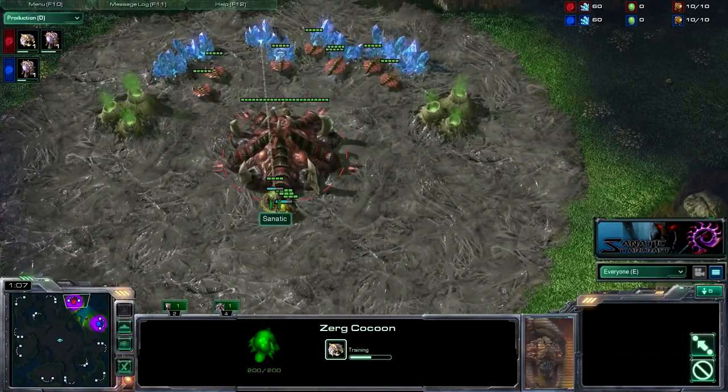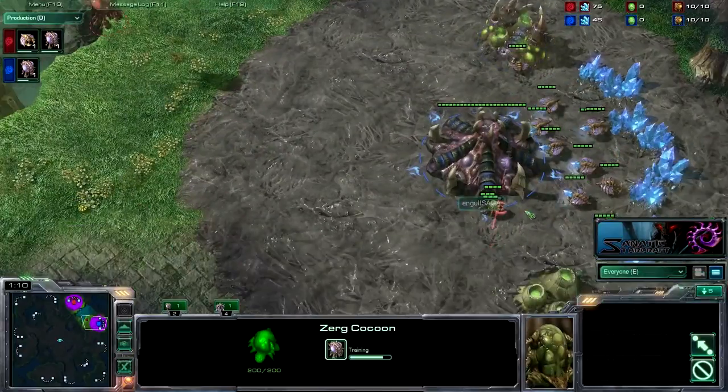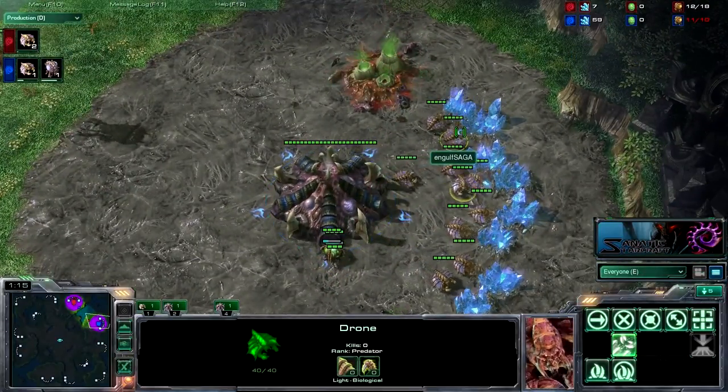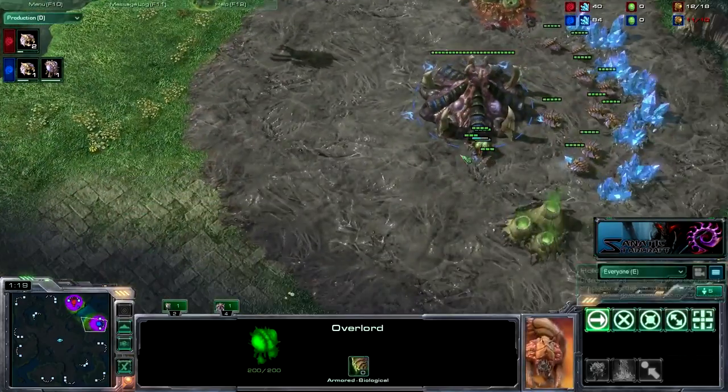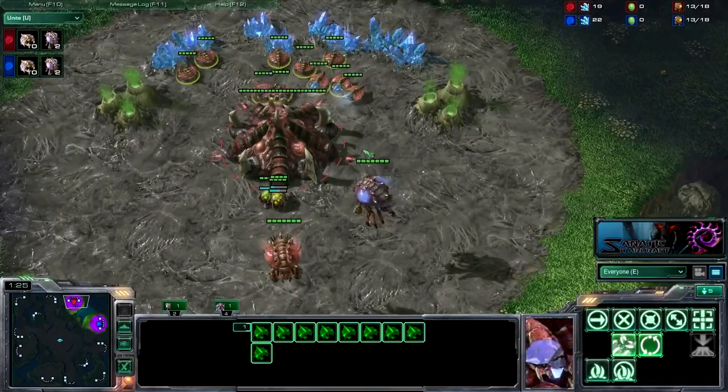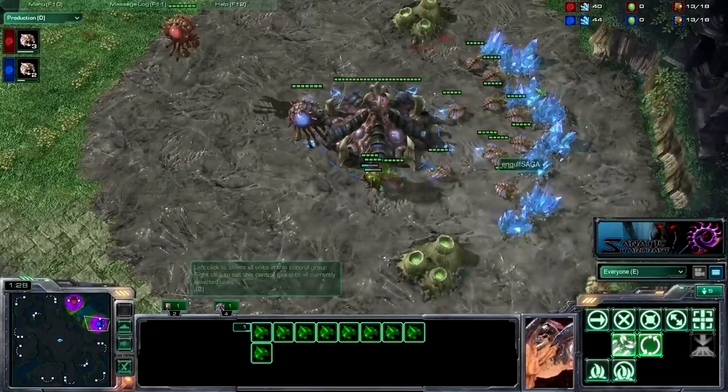I am quite happy going with a 9 overlord. It looks like he is going to do the extractor trick. It doesn't really matter — it's the same economy. So we do have some pretty standard openings right now.